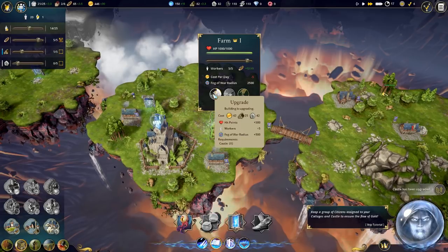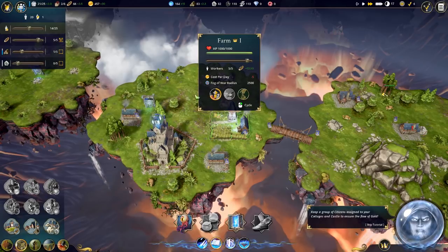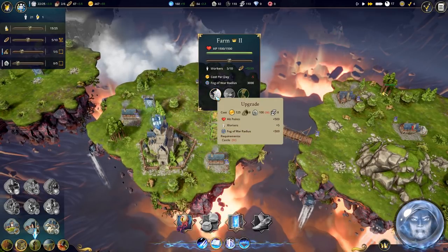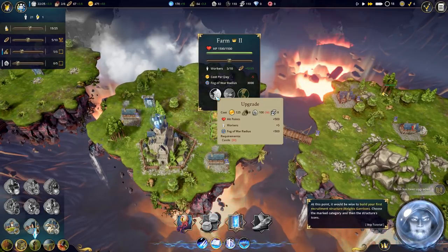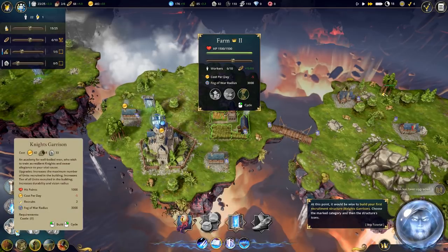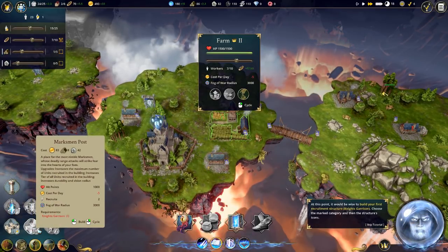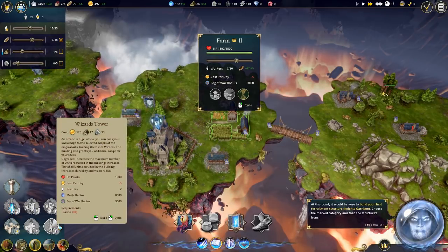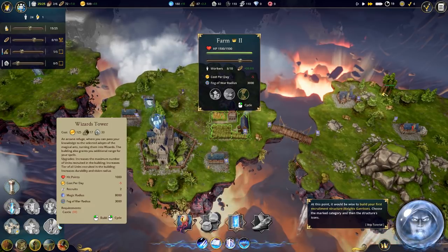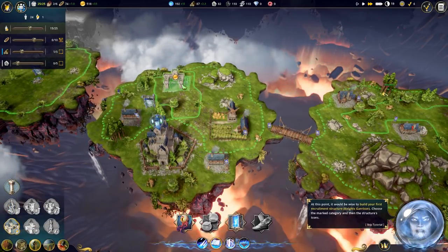That will make it so it has more hit points, increased fog of war radius, and more workers can work here. At this point it would be wise to build your first recruitment structure - a knight garrison. So we have a knight's garrison, a marksman post - so we have some archers and marksmen. And a wizard's tower - interesting, so they have spells. Let's go ahead and build the knight garrison first. Do we want to build it over here? I guess we can build it on the main island here.